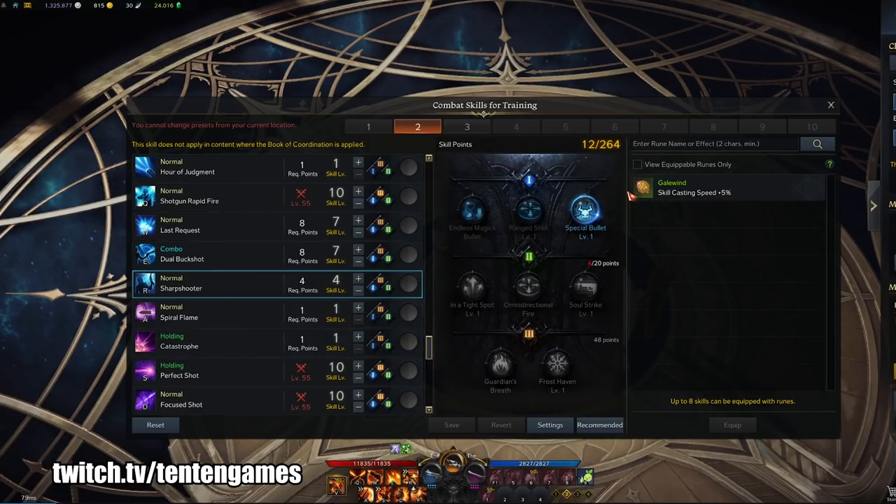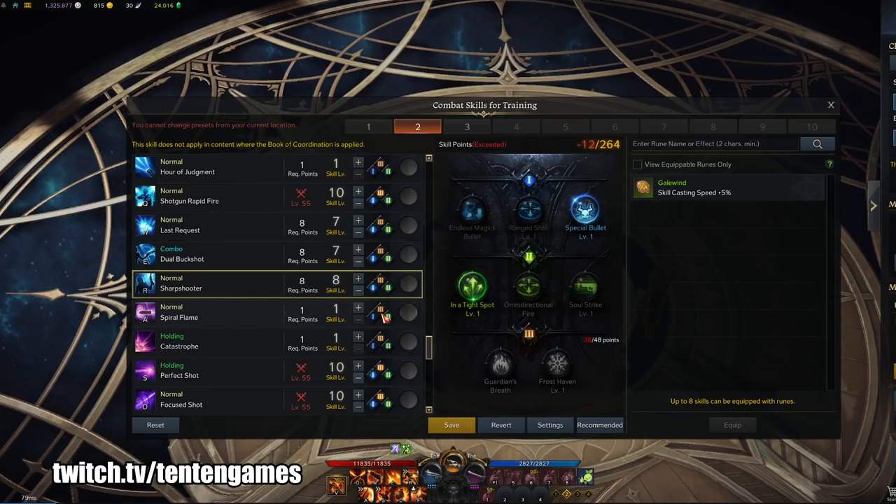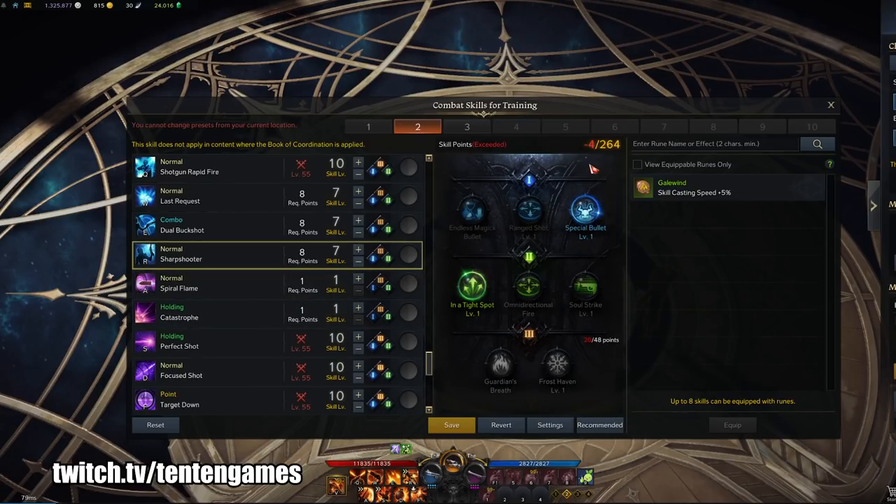Something to note is that when you acquire 268 skill points by completing the island skill point quests and similar content, you're going to put points into Tight Spot here as well. This will cost 268 skill points in total, which I currently don't have.